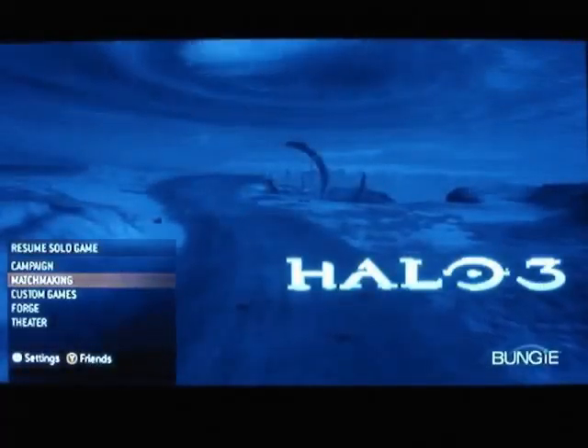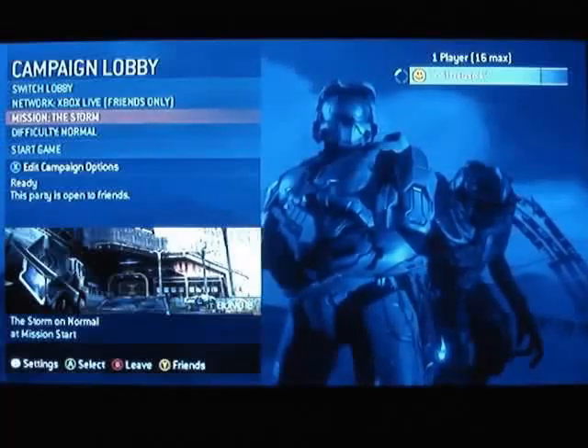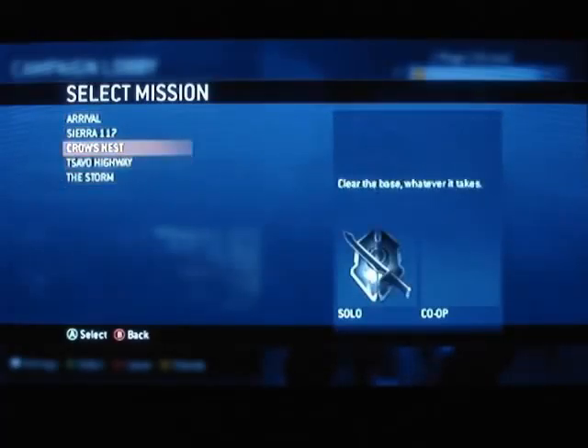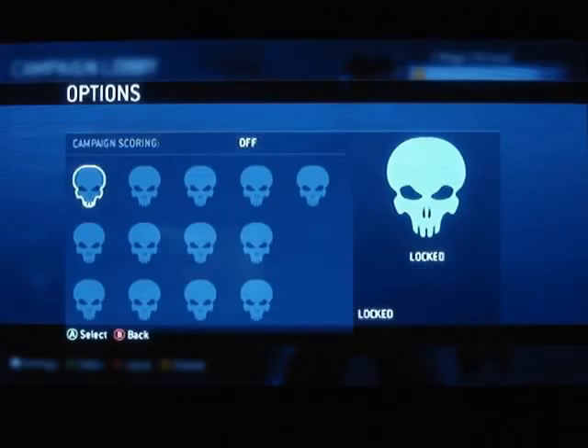Going back to the menu, we've got the campaign, where you can just start up and dive right into the story of the game. You can choose to leave it open and have your friends join you, kind of like Crackdown, keep it private where only your friends can join, or close if you want to play by yourself. Under Mission, you can see all the missions you've played and jump into any at any time, with different checkpoints. Hit X to edit campaign options — I'm assuming this is what they mean by metagames. You can turn on campaign scoring, and if you play co-op, you can do co-op or competitive scoring. Each kill gives you a certain amount of points depending on how you kill and how many in a row. The skulls from Halo 2 are back — not only do you get achievements for finding them, you get points as well.